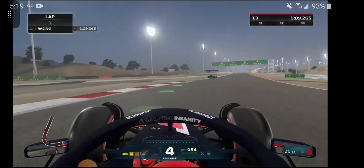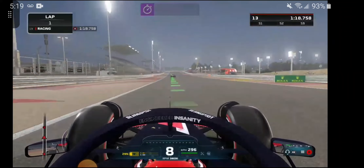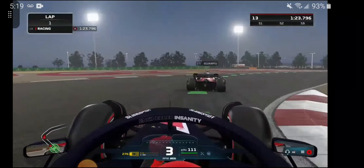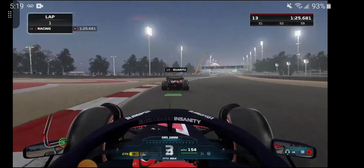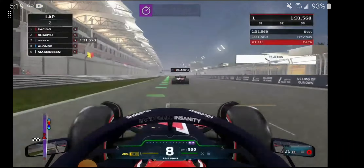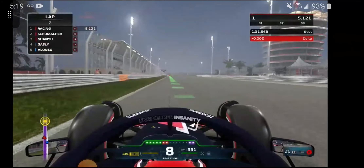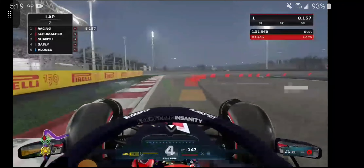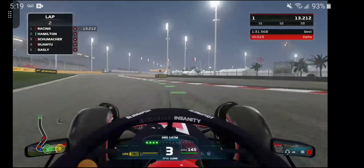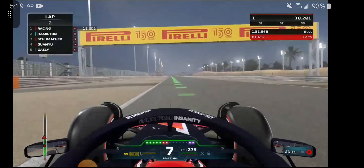I tried in some practice sessions to get a slipstream from Zhou. But look how fast the AI is — Pierre Gasly with a 1:37. I think I'm going to get like a 1:33 or something. I'm not the best in this game, so maybe I'm going to up the difficulty from like 45 to 55 or 60 — whatever makes it more competitive.